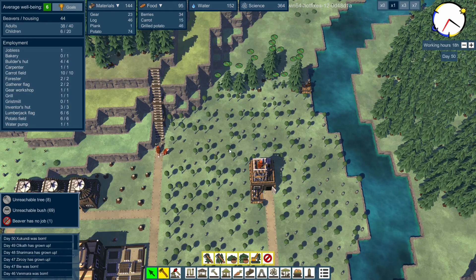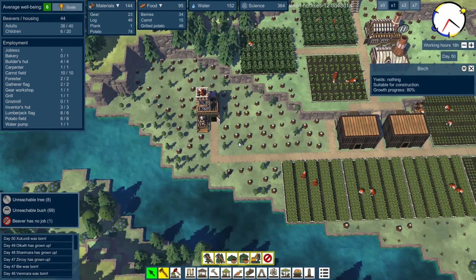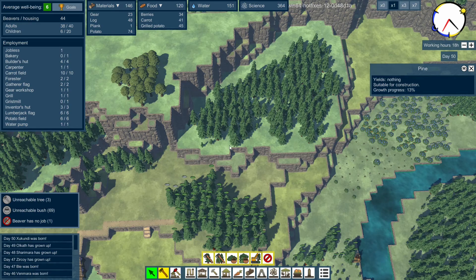You're producing birch trees which are quick to grow and easy to chop down. You're producing pine trees which are medium growth and give you two. And then there are the other great big trees which give you more. We might do a big tree one up here, or up here.